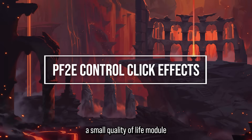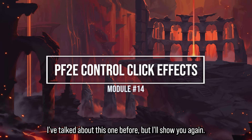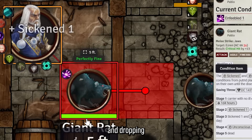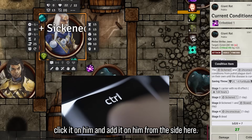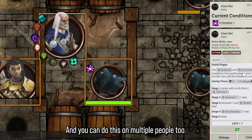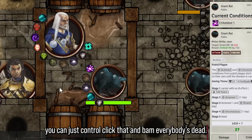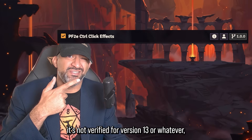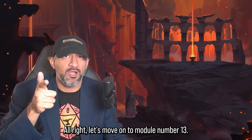Module 14 is a small quality of life module that makes a really big difference: PF2e Control Click Effects. Instead of dragging and dropping a condition onto Ezran, you can literally just control-click it on him and add it from the sidebar. You can do this on multiple people too — if you want to give them all Unconscious, just control-click and everyone's affected. Simple plug-and-play. It looks unverified for version 13 but it definitely works, so grab it.